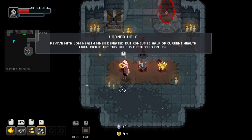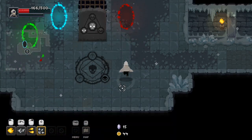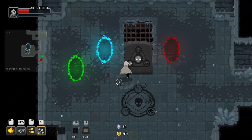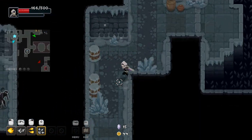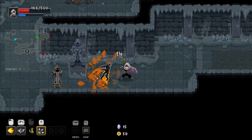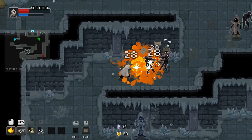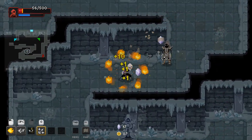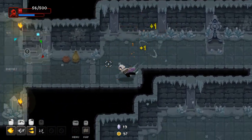Found myself a shop. Revive at low HP when defeated, but consumes half of current HP when picking up this relic — relic is destroyed on use. Deal double damage but receive double damage. Increase armor but star price is increased. Let's try the double trouble. I'm of course really close to dying already, which isn't great, but you've got to try things. As long as we don't get hit too much, this could be a very powerful little build we've got going here — but I just got hit a lot. I just got hit for 50. This might have been a bad idea.